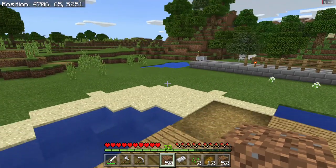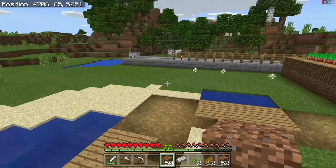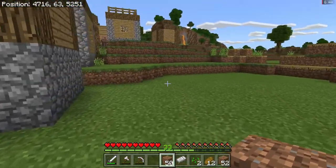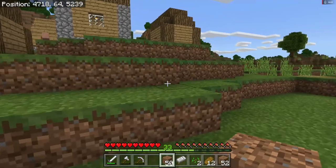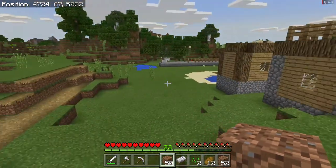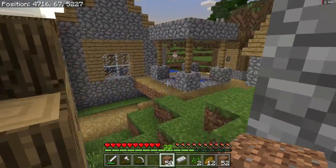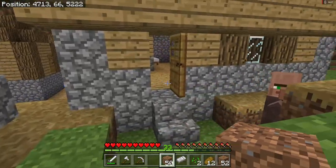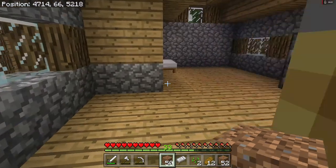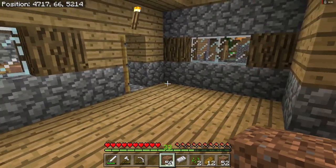I see two sheep wandering around, so that'll be a start. We'll get these sheep, make a pen, and start breeding sheep for wool. We can have different colored sheep — we'll try to make them all 16 different dye colors. Then we need some pigs, we need to make a pig farm, and a cow farm — we need hide. And eventually maybe go on a trip and get parrots. There's just so much to do.